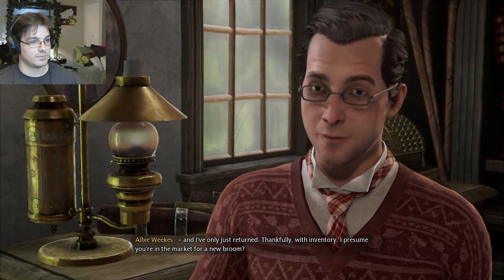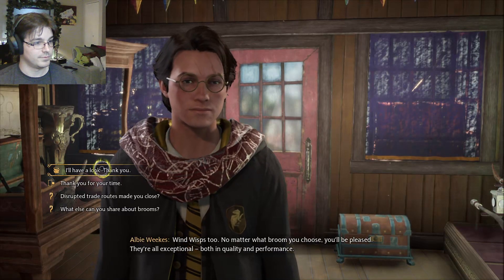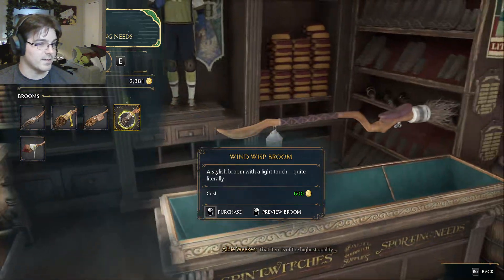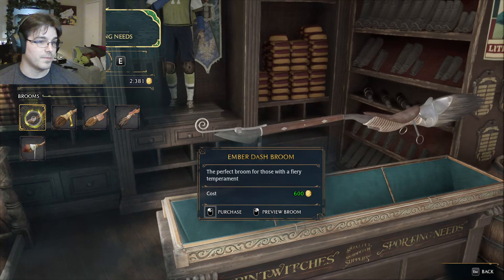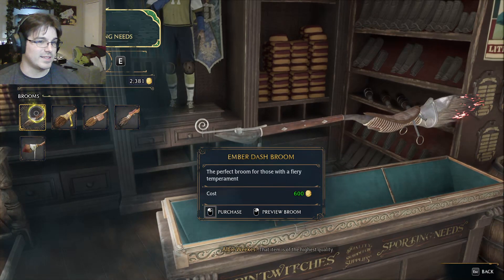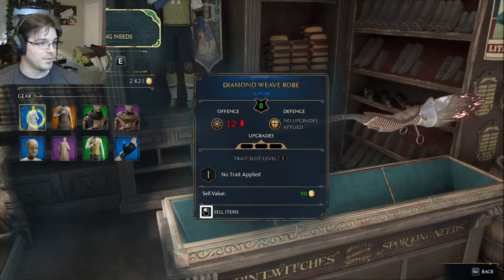I presume you're in the market for a new broom? Got a few rare yew weavers available, ember dash, silver arrows, wind wisps too. No matter what broom you choose, you'll be pleased — they're all exceptional in quality and performance. Let's preview some of these. Moon trimmer — that's pretty cool, he's got little saddlebags. Ember dash, yew weaver... I like the ember dash. You'll be thrilled with that broom. Let's sell some of these armors I'm not wearing — cha-ching, pretty much just earned all my money back.